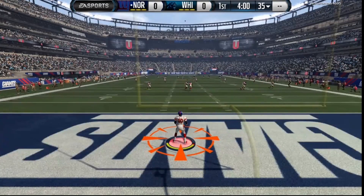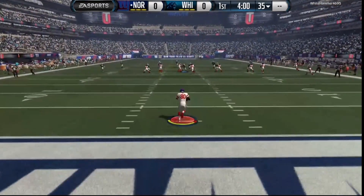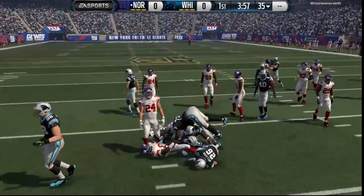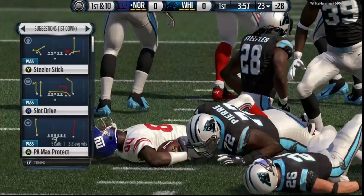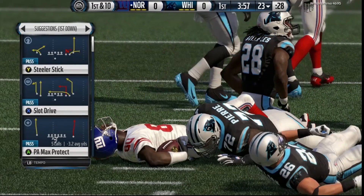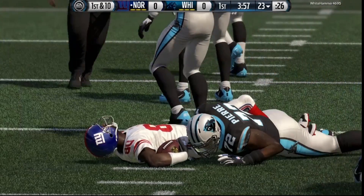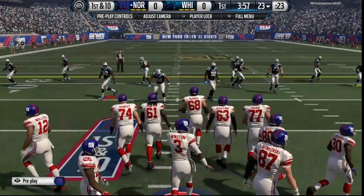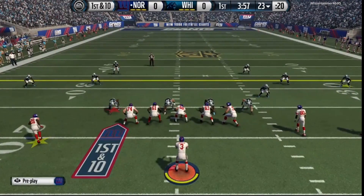Kick it off and let's see if we can get a return touchdown. We have Jerry Rice as our returner. Let's see if we can juke some people — no, we can't. That's good enough, we're at the 23 yard line. We have Jameis Winston as our quarterback.